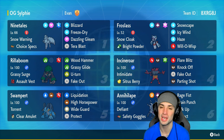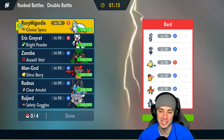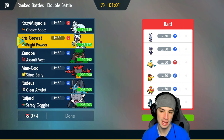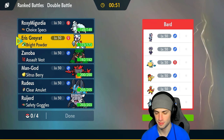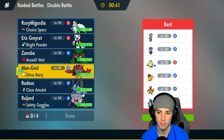Let's hop into match number one showcasing Frostlass in ranked Regulation H. We're going up against Hat Pikachu — every time I see it, it cracks me up. They've got Sneasler, Indeedee — nice little combo, probably with Psychic Seeds on Sneasler — Pelipper, Magmar, and Basculegion.